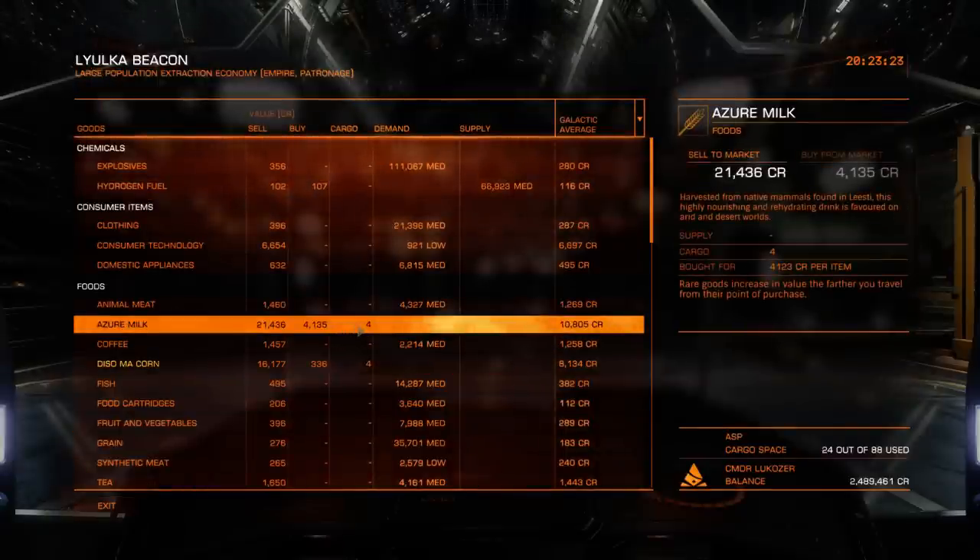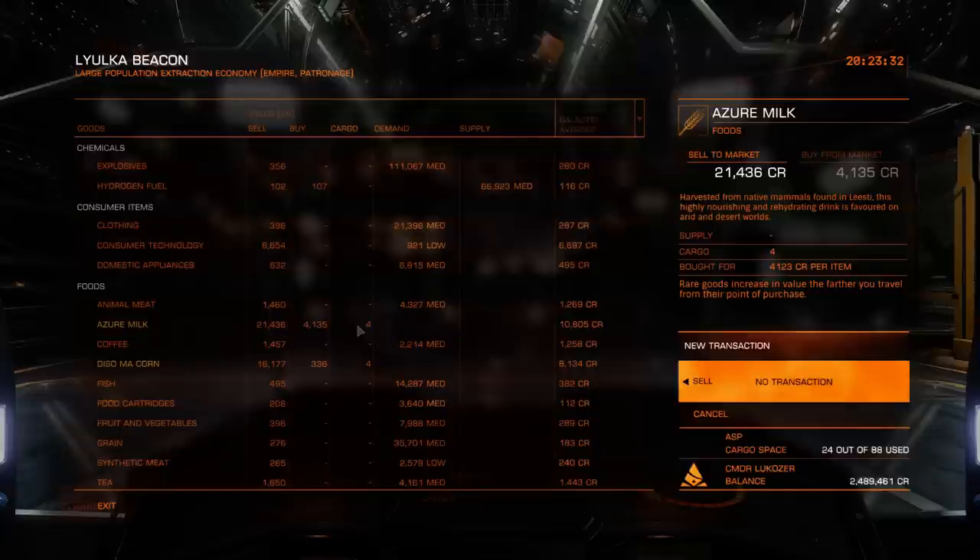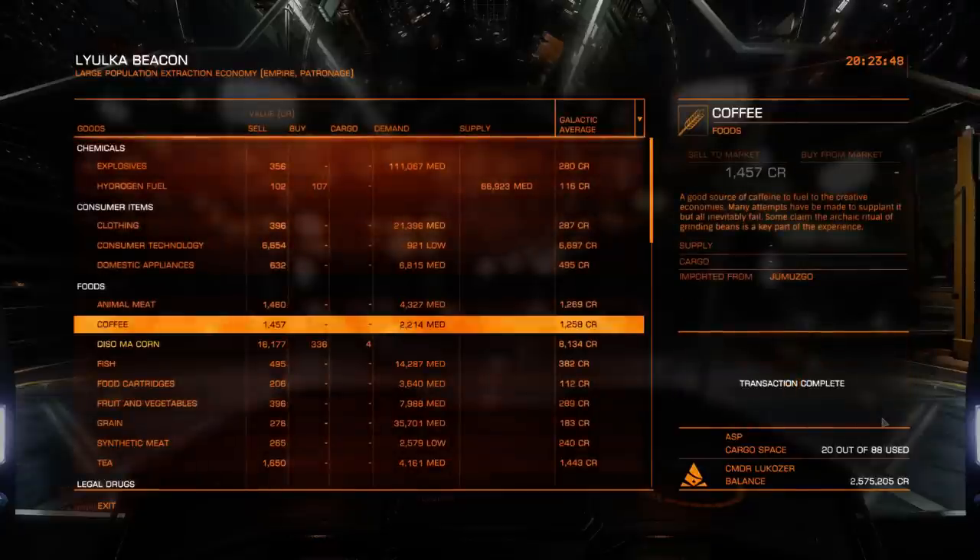We'll start with the Azure Milk. I bought it at 4,123 per tonne and I'm selling it for 21,436 per tonne, so I'm making a profit of 17,313 per tonne. I'm only selling 4 tonnes — that's a profit of 69,252, with a total sale of 85,744.